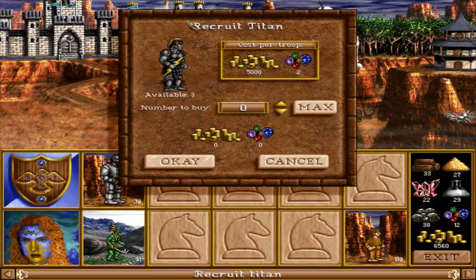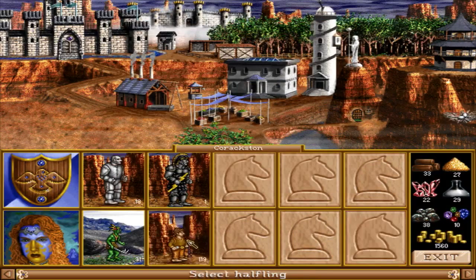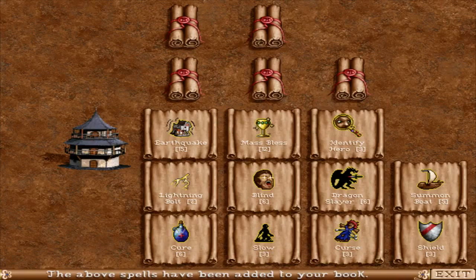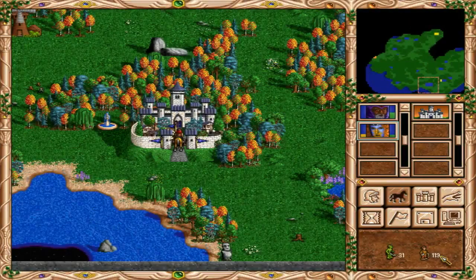Let's buy some of these titans. Oh yeah, we need a lot more money. Never mind. We'll just leave her here for a little bit to learn those spells. You just camp out at the castle, Jacqueline.